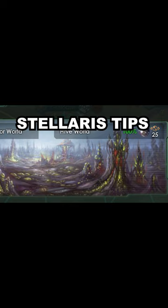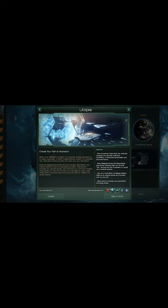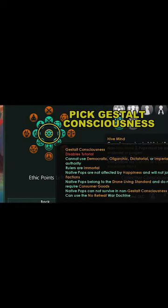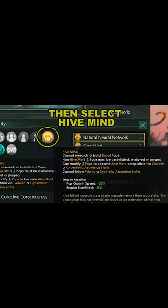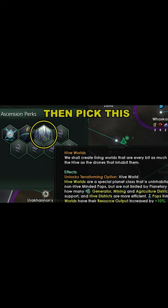A Hive World is a very powerful planet type available to Hive Mind Empires. You make this by getting the Utopia DLC, choosing a Hive Mind Empire, and then researching the Climate Restoration Technology. Then pick the Hive World's Ascension perk.